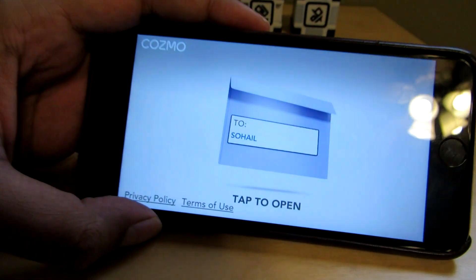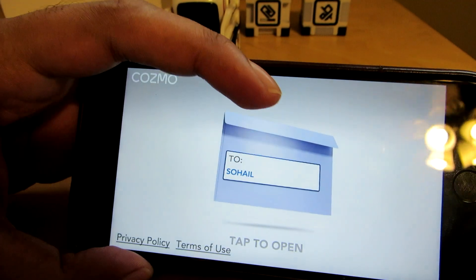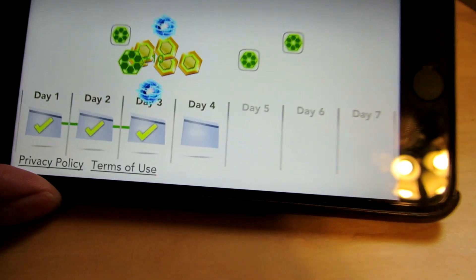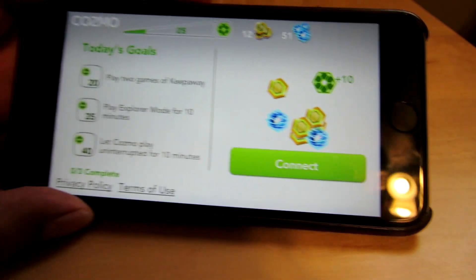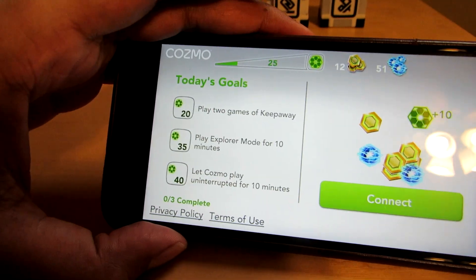So pretty much every morning you'll get a little message like this. You open it up and then you get some extra sparks and power-ups. I'm only on day four at the moment, but I'm not sure what happens once you hit like day seven, but we'll find out and I'll be sure to let you guys know.